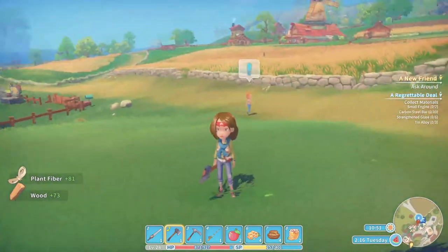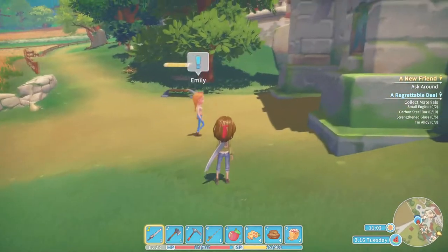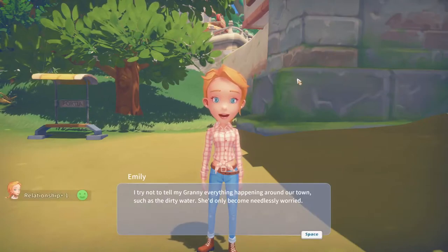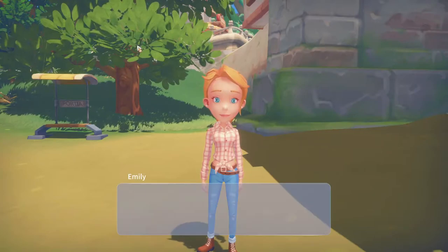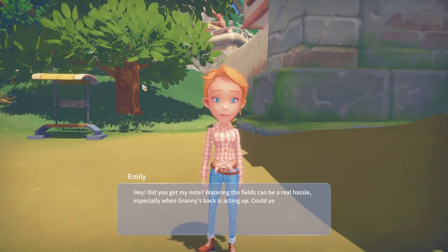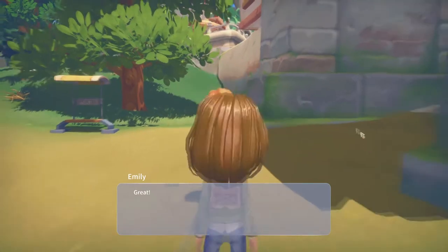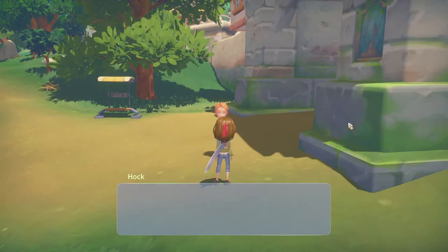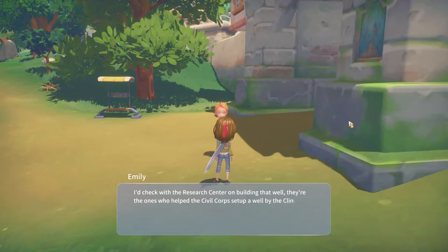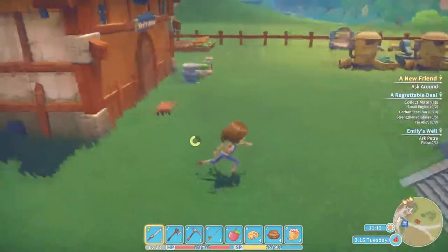We are back after tree chopping, and Emily is walking by - she wants to talk about setting up some sort of water system at the farm. Hello Emily - I try not to tell my granny everything happening around town such as the dirty water, she'd only become needlessly worried. Emily: did you get my note? Watering the fields can be a real hassle especially when granny's back is acting up. Could you help me by creating an easier way to get the water? I say it sounds like a sprinkler system. She says she was thinking a well along with a way to pump water out. I say I'll check with the research center on building that well - they helped the civil corps set up the well by the clinic. This sounds like we'll probably need more data disks.